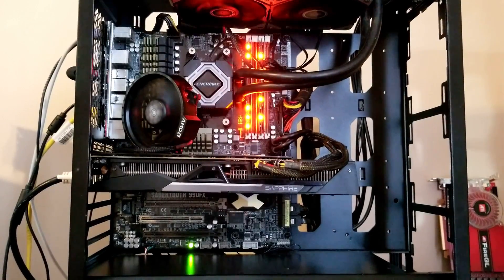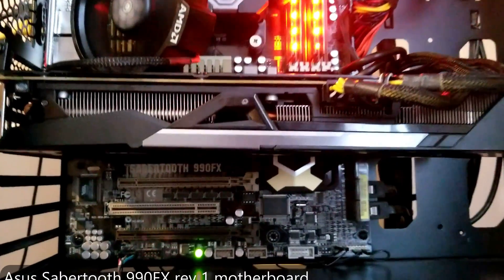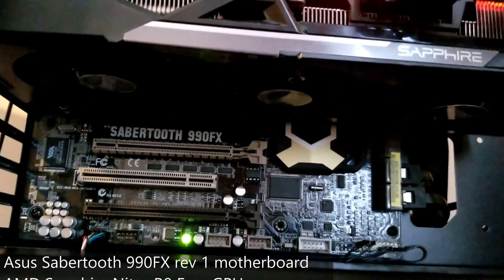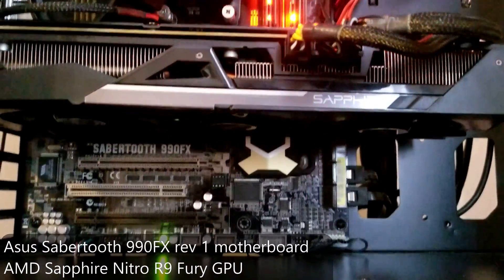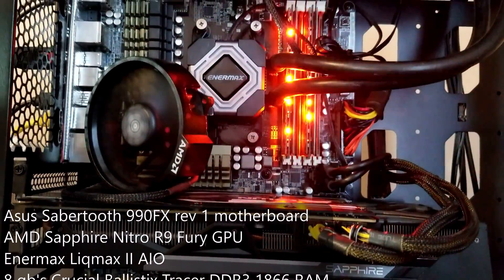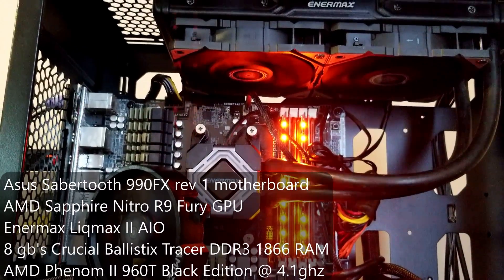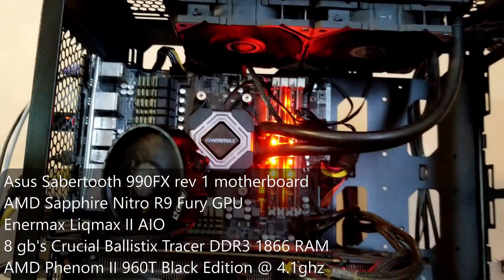Hey guys, welcome back. I know it's been a while, but I'm back with a little something for you today, which consists of an ASUS Sabertooth 990FX motherboard with a Sapphire AMD R9 Fury, an Intermax 240mm AIO, and 8GB of Crucial Ballistix Tracer DDR3-1866 RAM that happens to be stuck on the annoying orange LEDs.